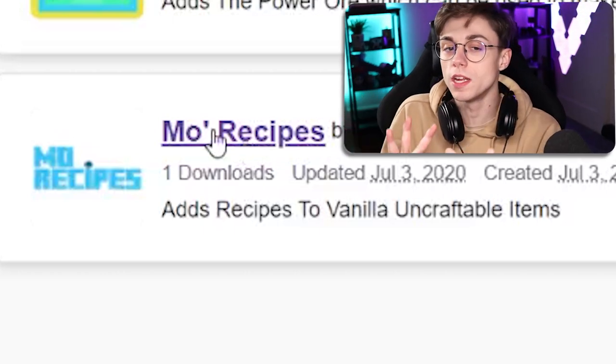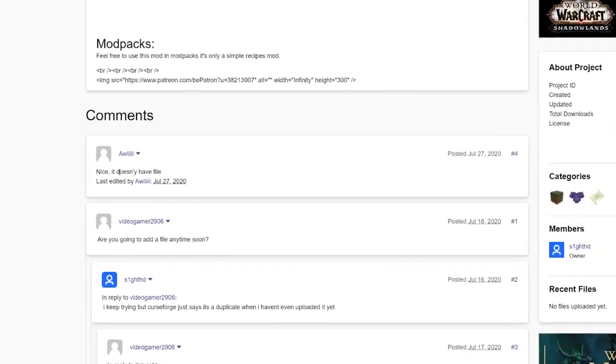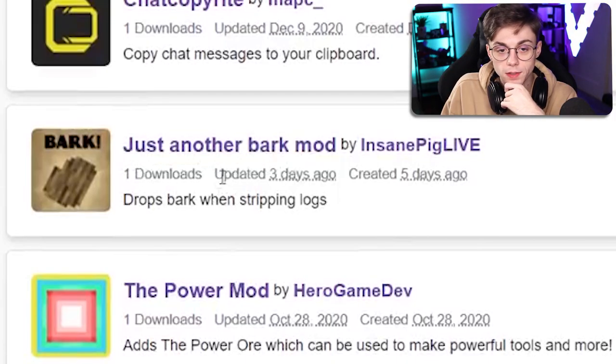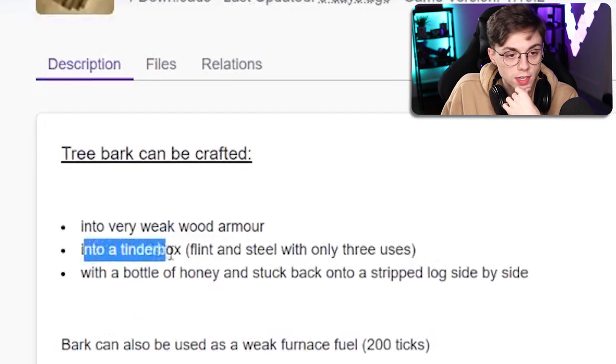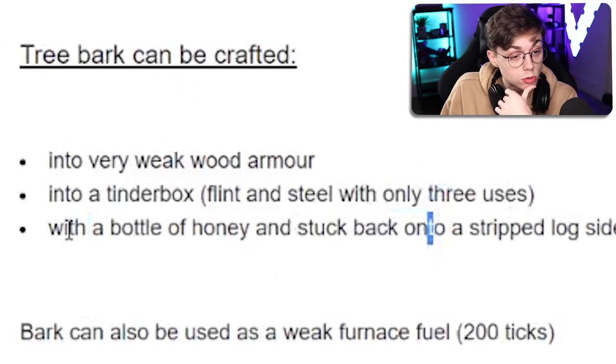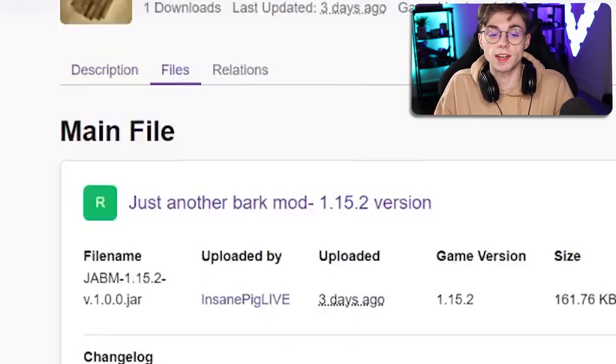Mo Recipes adds recipes to vanilla uncraftable items. I think I may know why this is at the bottom of the list because so many other mods do it. Maybe this one is different, maybe this one's really good. Oh, it doesn't have any files. Yeah, this is what I wanted - the bottom of the barrel mods. Just another bark mod.